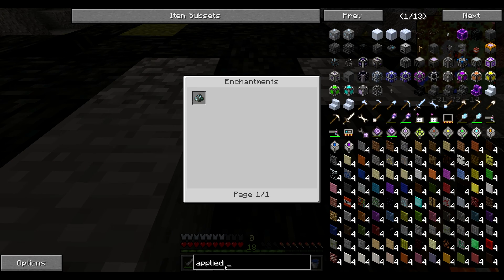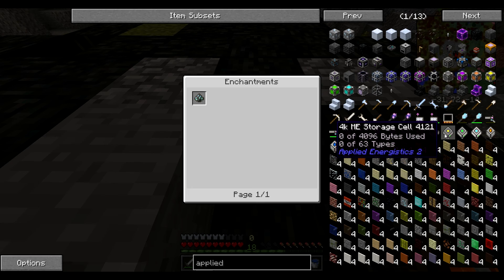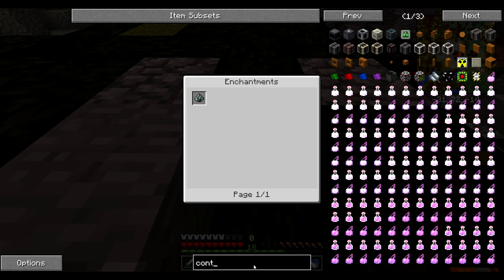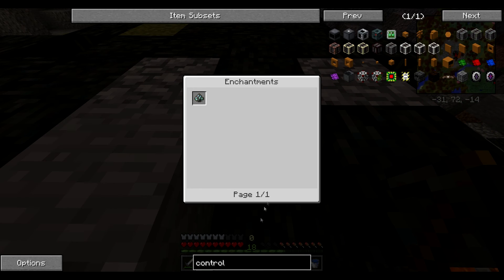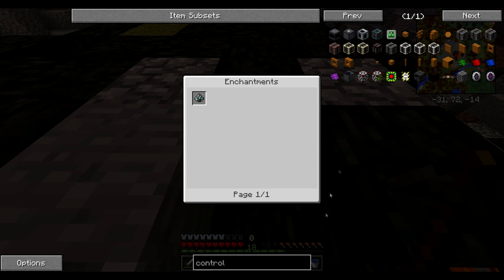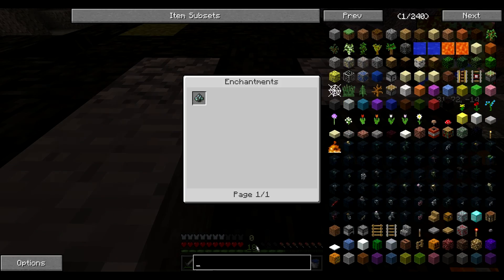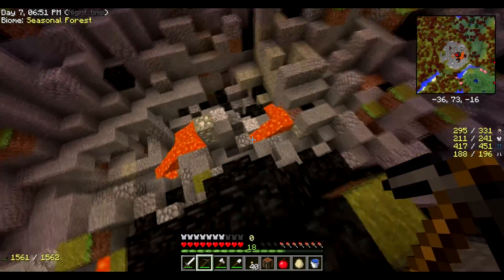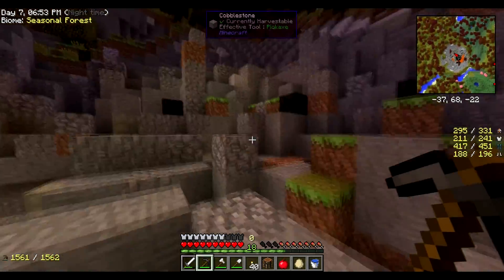So we've got storage cells, control panel — I think we can make an AE system, which is basically a big-ass chest. Let's get moving.